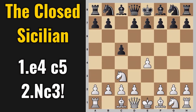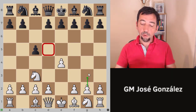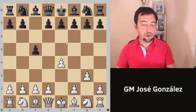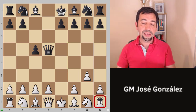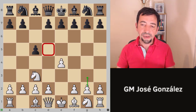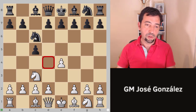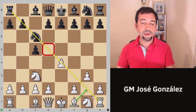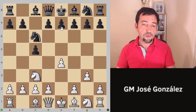Knight c3 is the closed variation. We try to control d5. We have the plan to play g3, and we could not have played g3 right away because black would play d5 and after e takes d5, queen takes d5, hitting our rook — pretty uncomfortable for us. So instead, by playing knight c3, we control d5, and after the most normal knight c6, we play g3 and place our light square bishop on the long diagonal, and we are not fearing d5.